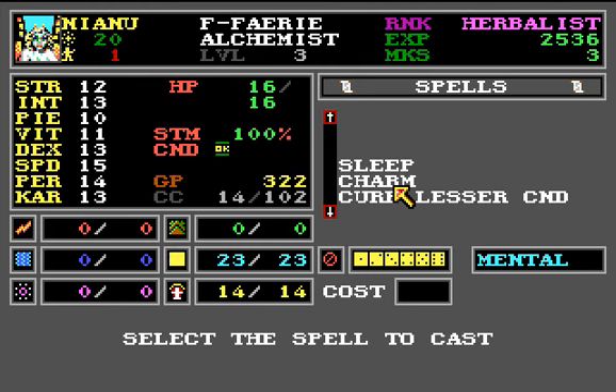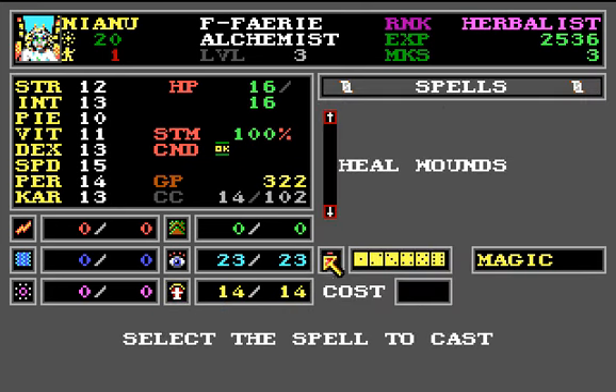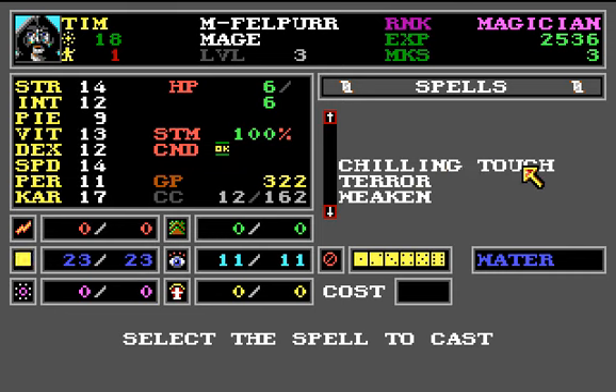The charm spell is useful for NPC encounters — if you somehow piss off an NPC, you can make them like you again by using the charm spell, as far as I know. I try my best to keep spoilers as low as possible so I can enjoy the game myself, but give enough information so if you want to play this game yourself you get enough. Tim, or Mighty Magician, got Chilling Touch — which is a ranged cold attack — and Weaken. I kind of like using debuffs more than just brute force direct damage spells, at least in this game so far.